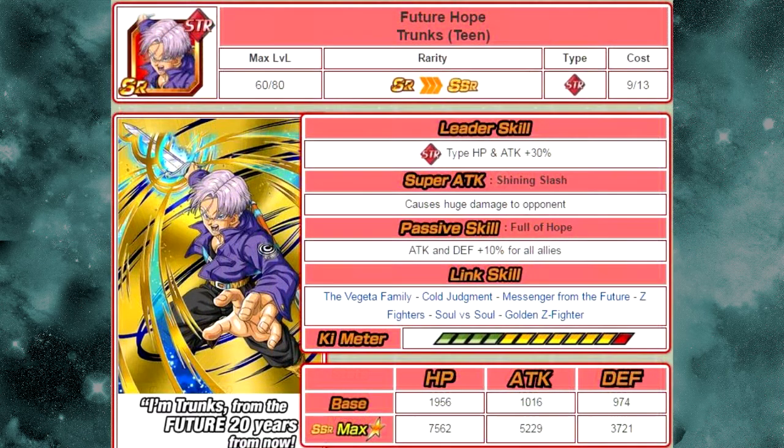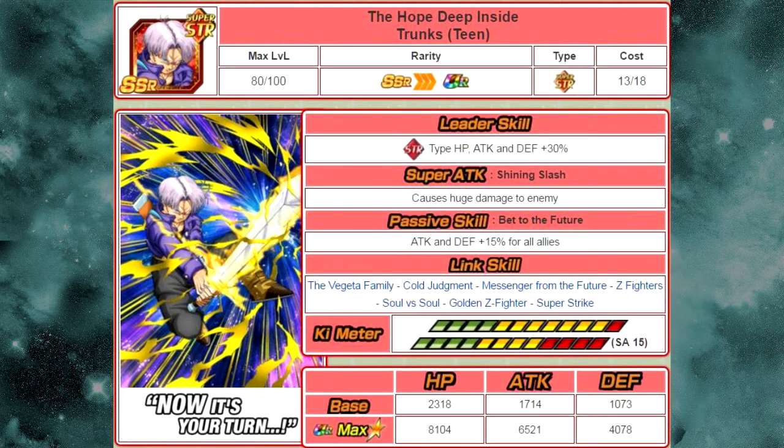The next card is Future Hope Trunks. He is available from the Time Traveling Warrior event. He token awakens into Hope Deep Inside Trunks. His super attack is Shining Slash, which causes huge damage to the enemy. Passive skill: Bet to the Future — Attack and Defense plus 15% for all allies. Link skills: Vegeta Family, Cold Judgment, Messenger from the Future, Z Fighters, Soul vs. Soul, Golden Z Fighter, and Super Strike. His max stats are HP 8104, ATK 6521, DEF 4078.